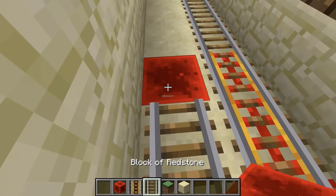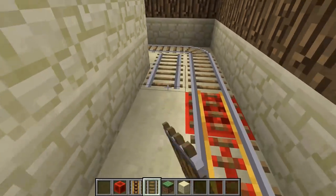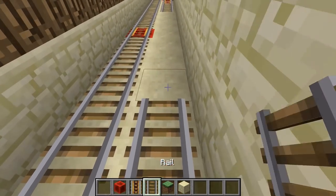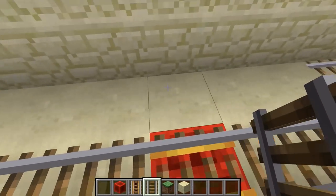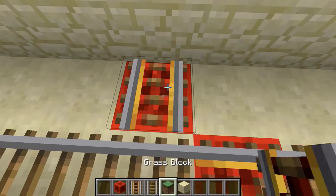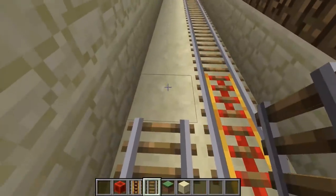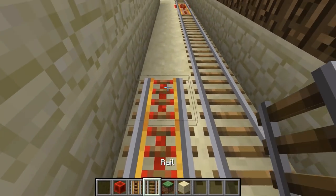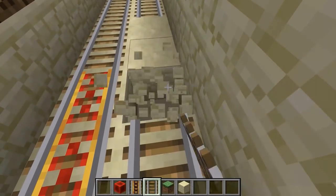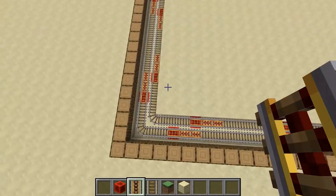Continue placing redstone blocks and groups of three powered rails at each corner section. That leaves a gap that is 13 rails long, which is theoretically enough — but I like to add a little boost with a power rail there so the minecart doesn't slow down. Continue placing rails and redstone blocks all the way around until the full rail circuit is complete.